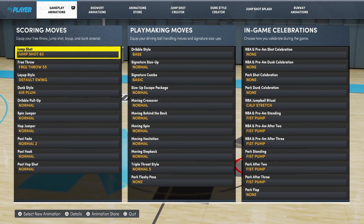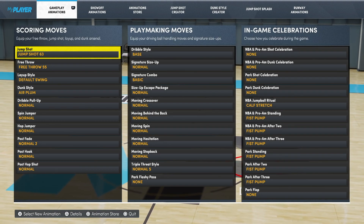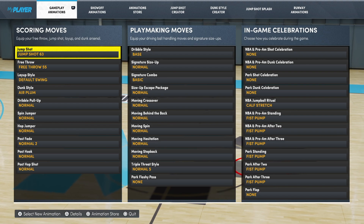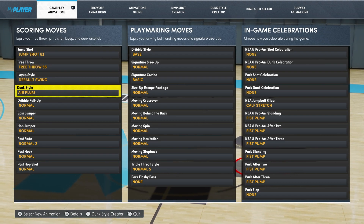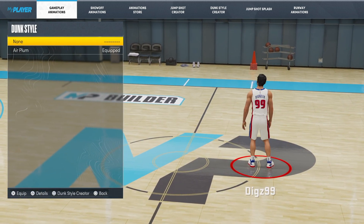Once in the Animation menu you've got a load of different gameplay animations and sharp animations etc. So you need to just add your dunk style in the Scoring Moves. So if you click on the Dunk Style,